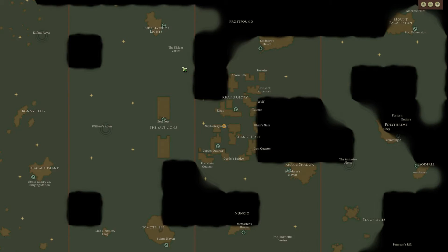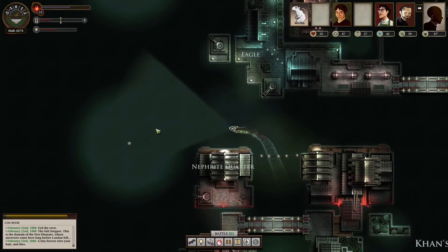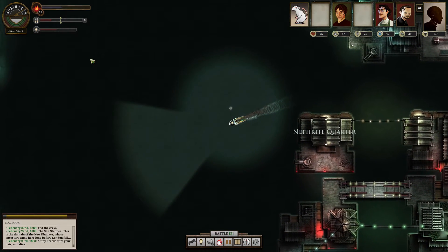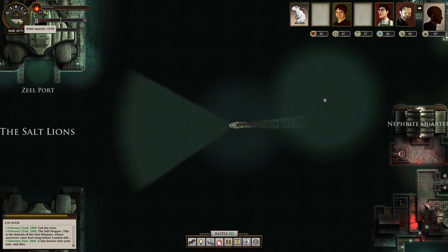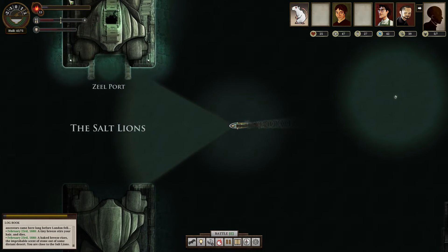When we last left our shady Z-Captain here, we picked up some illicit goods from our friends in the Copper Quarter, and we're going to spin by the Salt Lions here to pick up our shipment of Sphinx Stone. Given my fuel and my food here, I'm not going to need to restock much. We'll have enough juice to make our way home, though we might need to dump a little cargo. I'm going to let a barrel of fuel expend itself here.